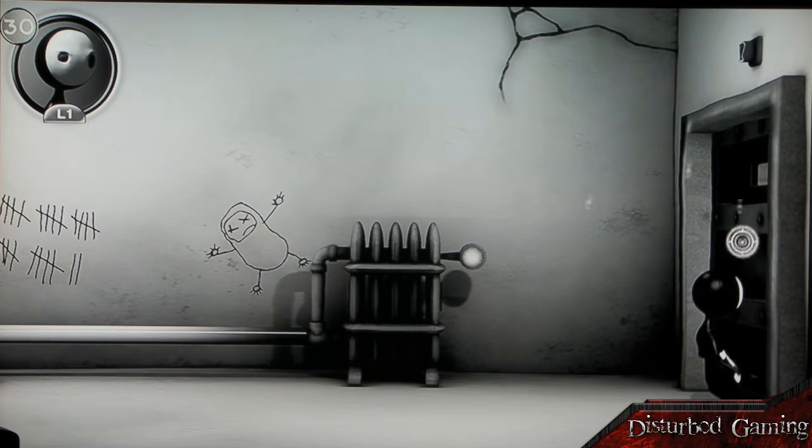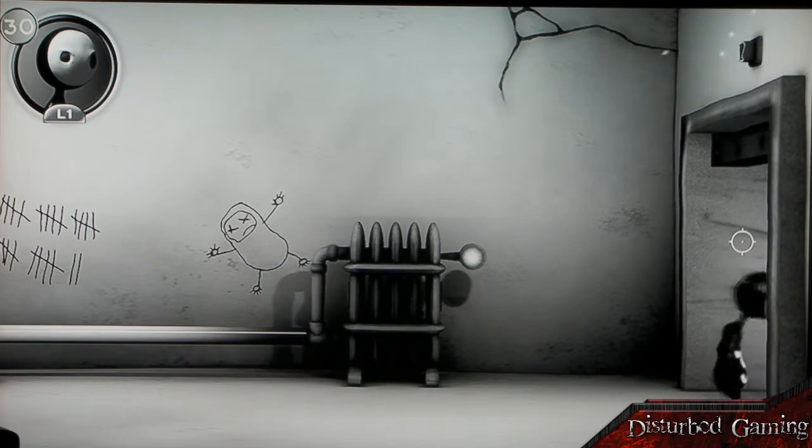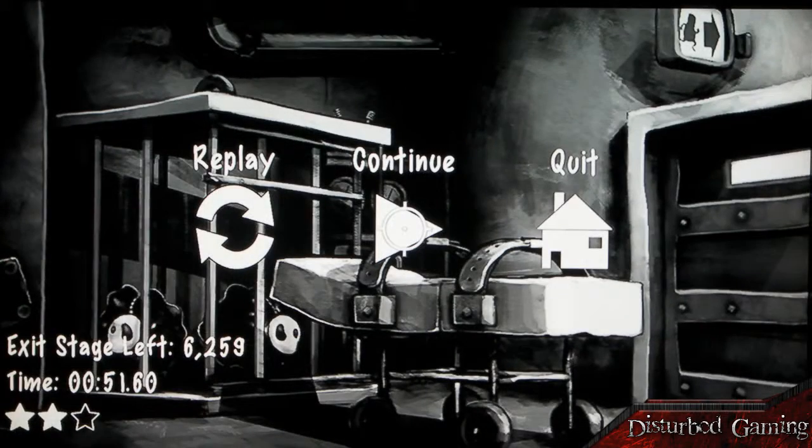We'll knock on the door to get it to open and then we'll exit. As you can see, each level once you've finished is rated out of 3 stars depending on how fast you completed it and also how many button presses it took you to complete the level.